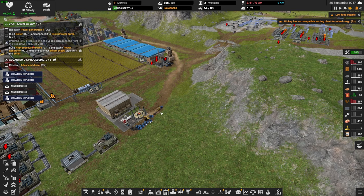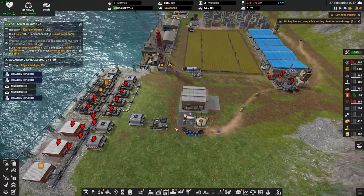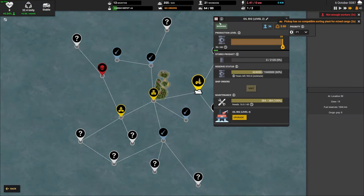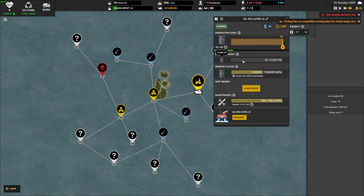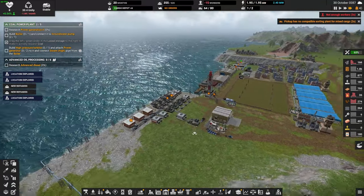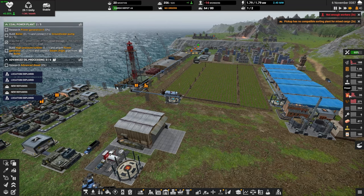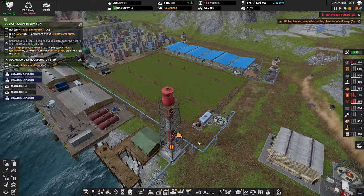Someone come and grab the diesel and deliver it to our power generators. We're completely out of diesel — completely out. We have 36 diesel in here. And there's some diesel here for the ship for when he comes back.